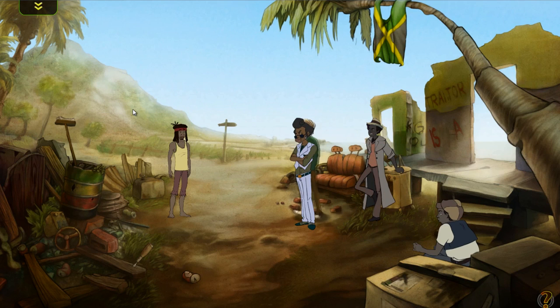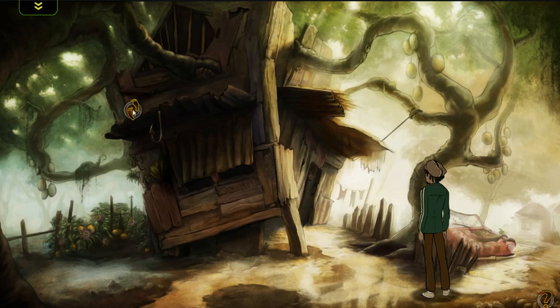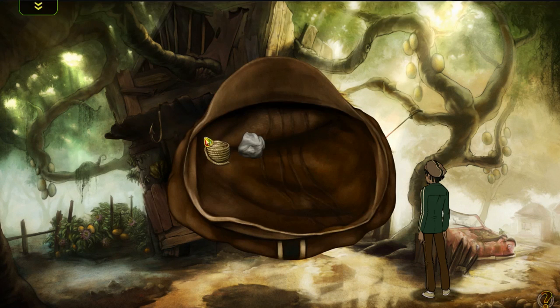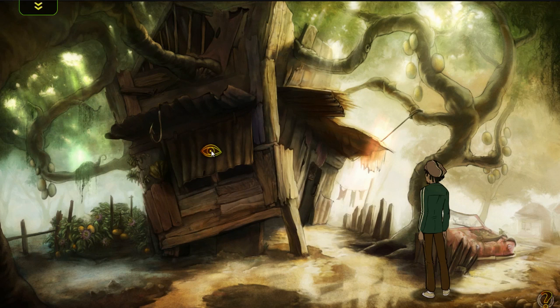I'm going to go back to that scene. Now to get the window open — I'm kind of running through this game quickly — but basically when you're playing, you have to figure out yourself that you need to do that according to some hints the game has. So I have this rope and rock in my inventory and I can do two things. I can combine them in my inventory, and then I'll have a rope and a rock together. And I can apply them on this hook here.